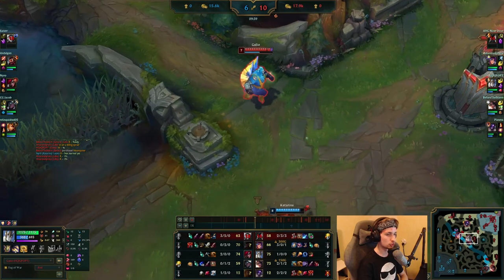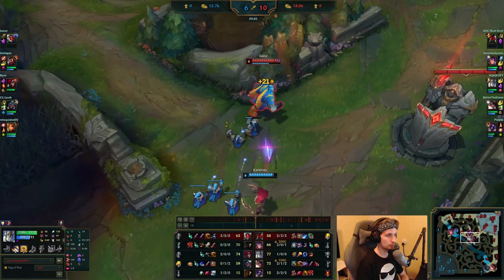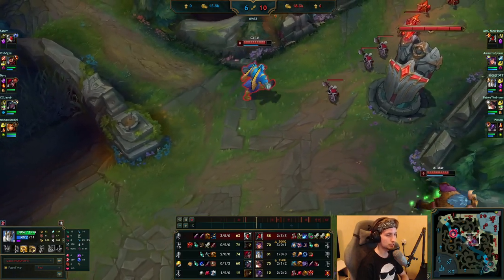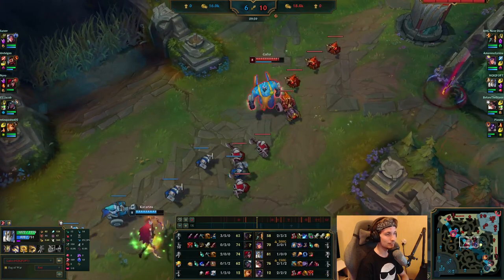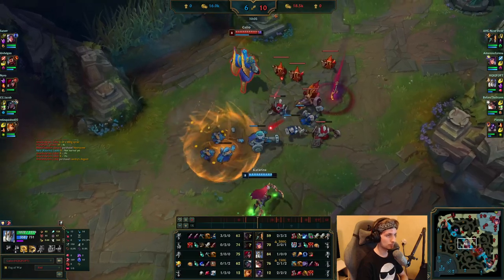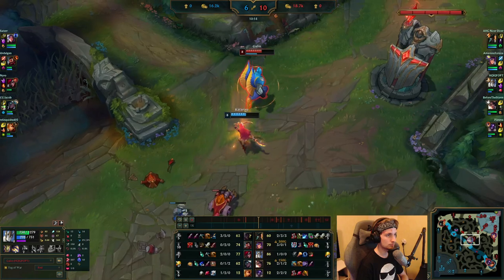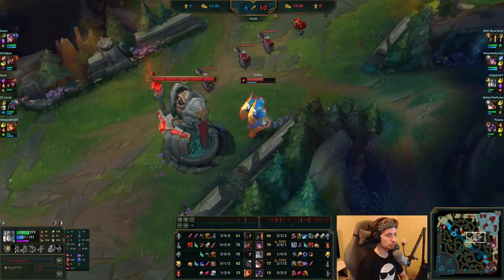Their jungler is just power farming in the jungle right now — even though he might not show up that much, he's still power farming everywhere. He's only got help from Alistar, but it doesn't really help since you can't really catch a Katarina. Galio is not really using his E to go in there, and there's a specific reason — as long as Galio saves his E, he could counter Katarina at all times. That was a pretty good trade for Galio, because the moment he goes in next time, he can actually get the kill on Katarina.